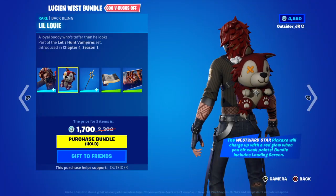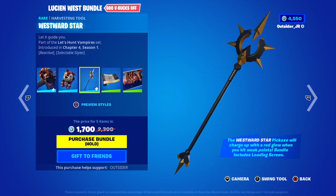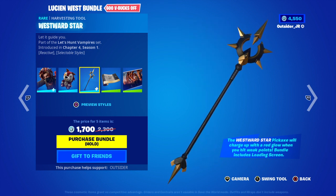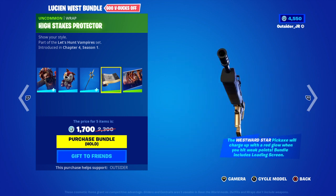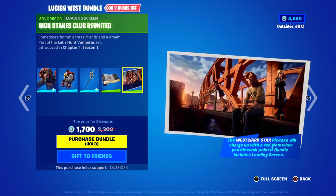Little Louie. I can see a lot of people using this and they buy it. The Westward Star. I like it. The High Stakes Protector Wrap. And the High Stakes Club United. It also has the Joni the Red skin. Maybe they're cousins or something — maybe we'll find out more about that.